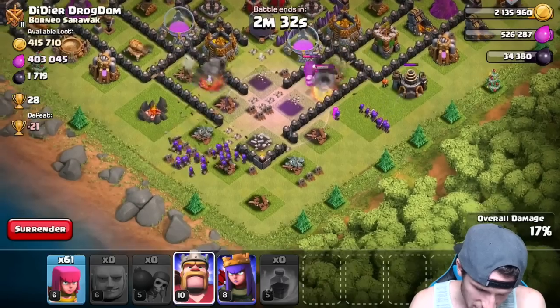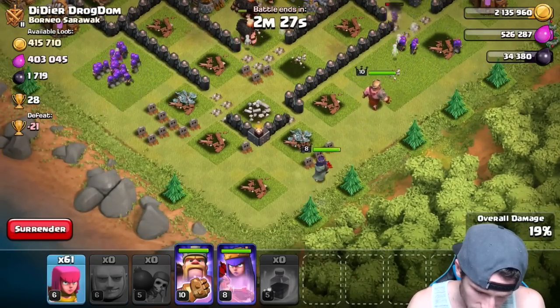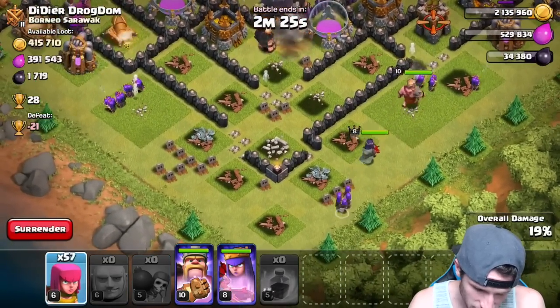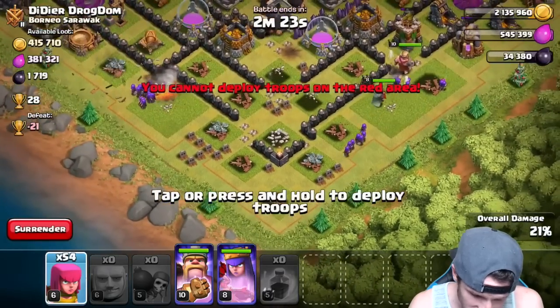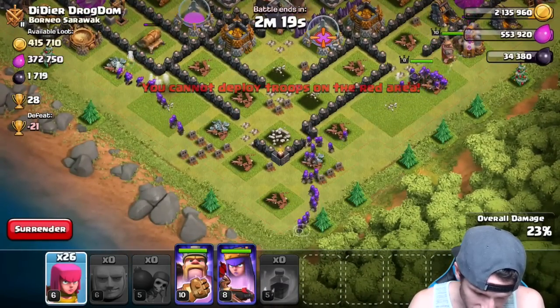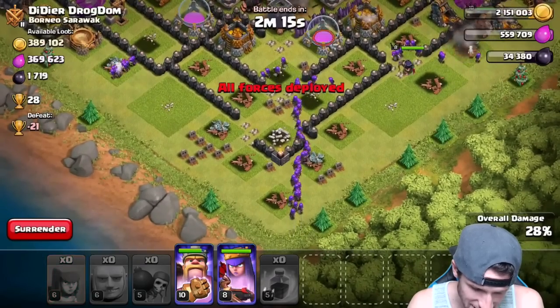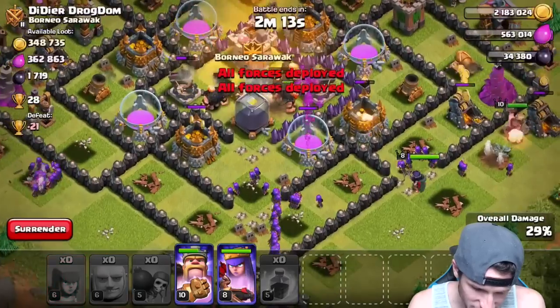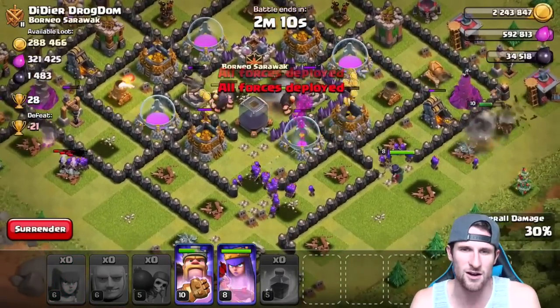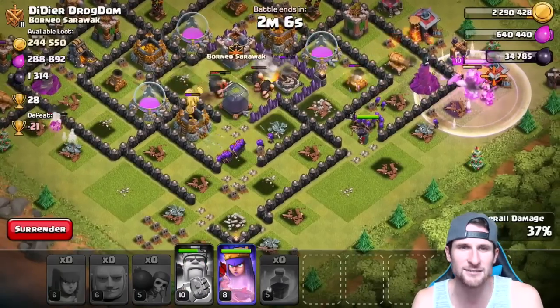Drop off these other Wall Breakers and continue taking out buildings out here. Now if we can get our King up inside — King, that's not where I wanted you to go. Where's the Queen gonna go? None of them are going where I want. Alright, there we go — our Archers are heading into the center, the King and Queen are working their way around the outside. We're going to take out all of this loot as long as these mortars don't turn and focus on our Archers. Come on Archers, hurry up. King's ability right there!